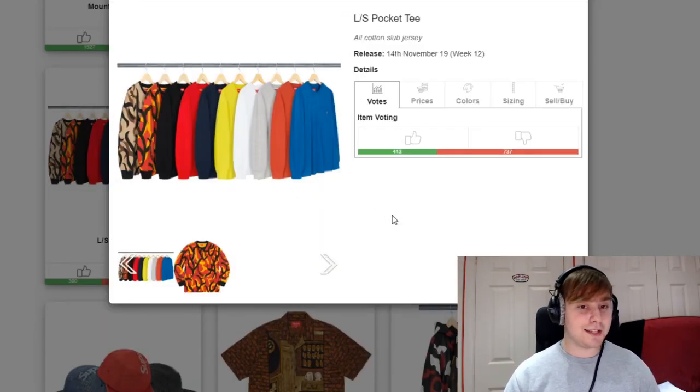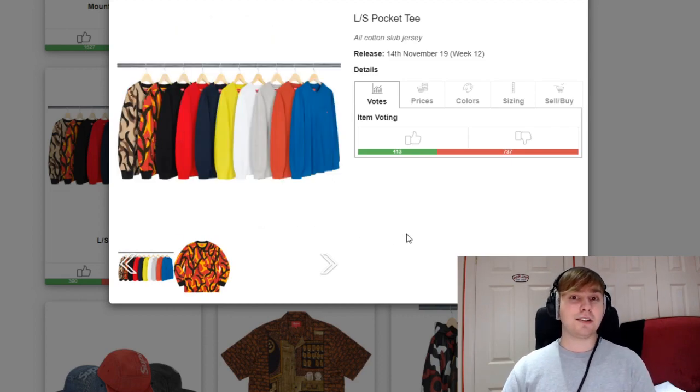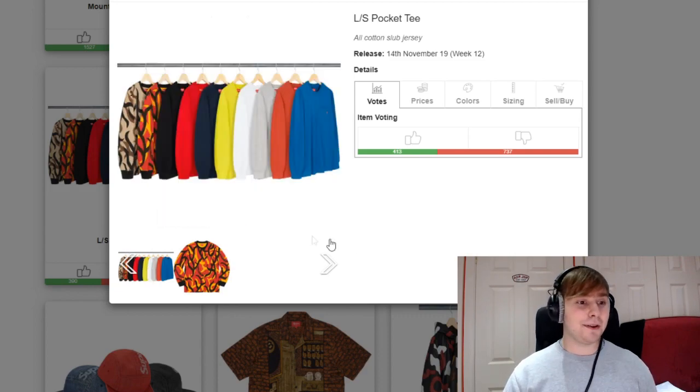We then have a long sleeve pocket tee releasing. I'm not a massive fan of it. The only thing I am a fan of are the two tribal colourways at the back, because they'll also be releasing them in balaclavas at some point this season and they look really cool there. I've never been a pocket tee person — sometimes they add like a £10 or £12 price just for adding a pocket. I'd probably expect the back two colourways to sell out since if people can't get the Ramoas, they usually end up going for a lot of the other pieces.